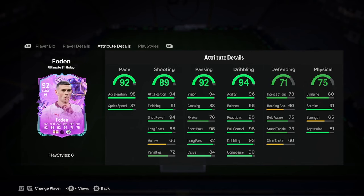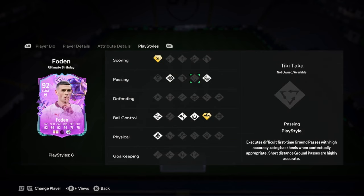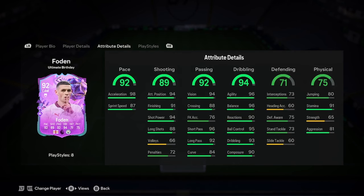Defending is pretty mid for a CAM — nothing good, nothing bad. Same with physicality, it's not great but it'll do. For play styles: finesse shot plus, ping pass, whip pass, tricks plus — that's a bit mid — first touch, flair, technical, and quick step. Decent play styles overall, though we're missing a couple of passing ones.